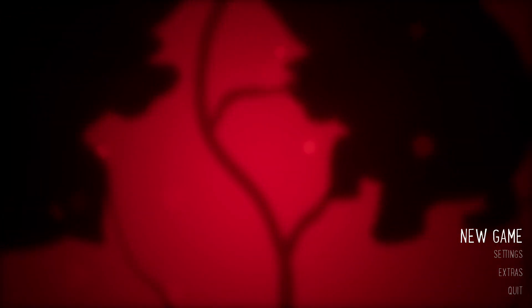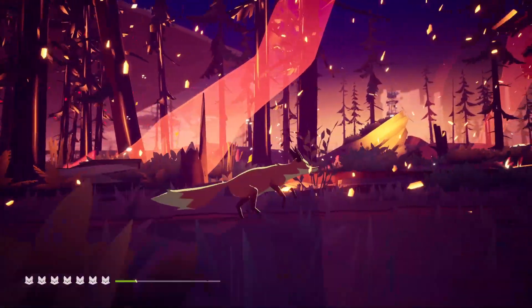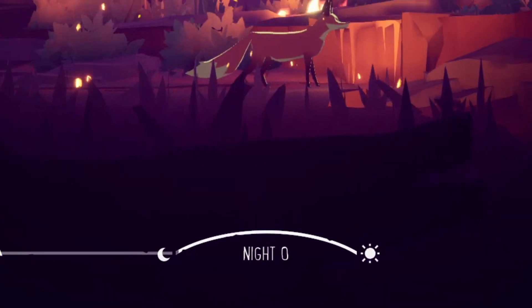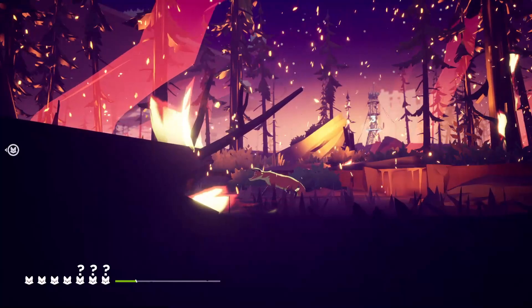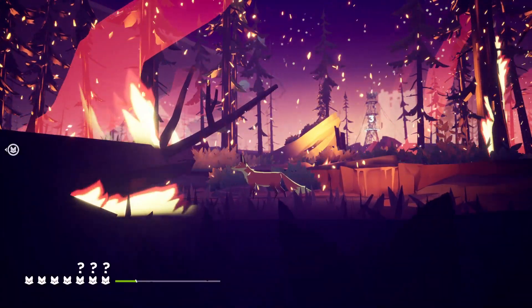These developer maps were made — at least the Tony one — in 2020, which is about two years before the game's retail release. These maps have to load alongside other maps; I'm basically just replacing existing UMAP files with those ones. You can see on the bottom left that I have seven cubs and it's night number zero during the arson sequence. To navigate to the developer map, use up or down on a keyboard, or up or down on the right thumbstick.